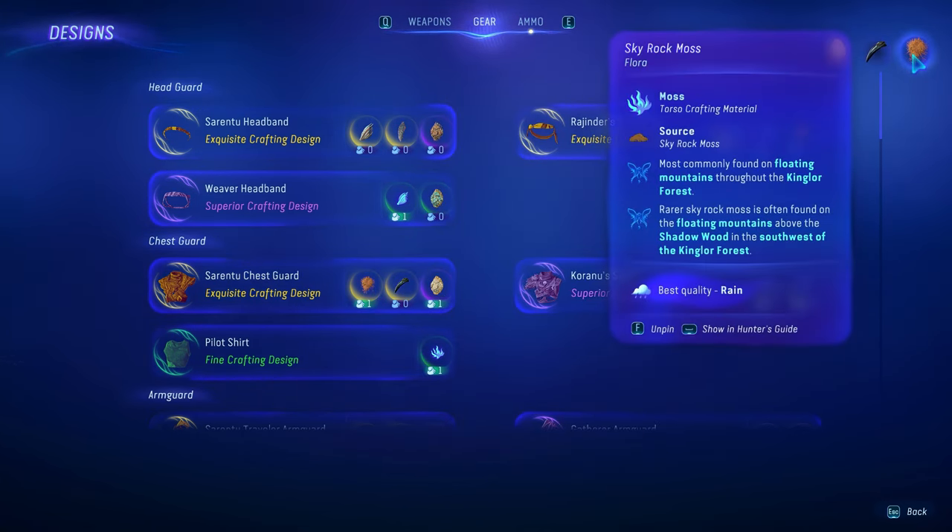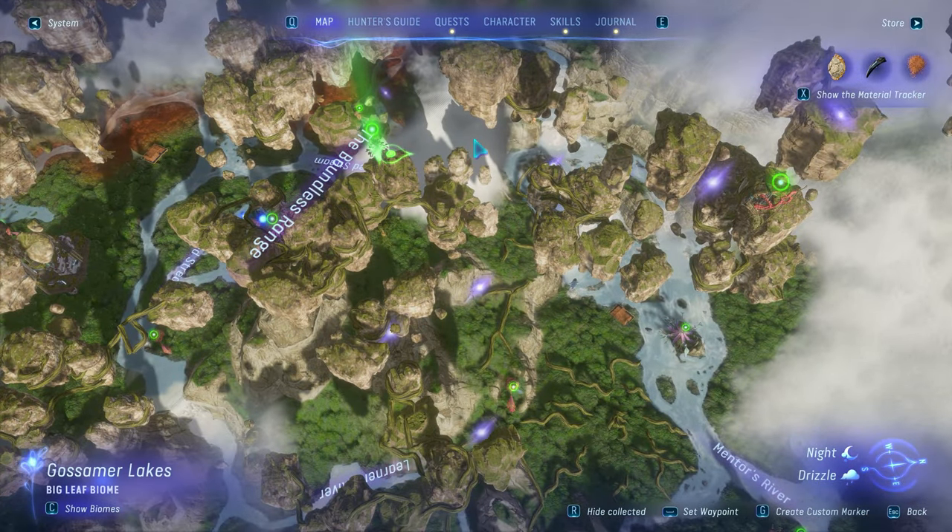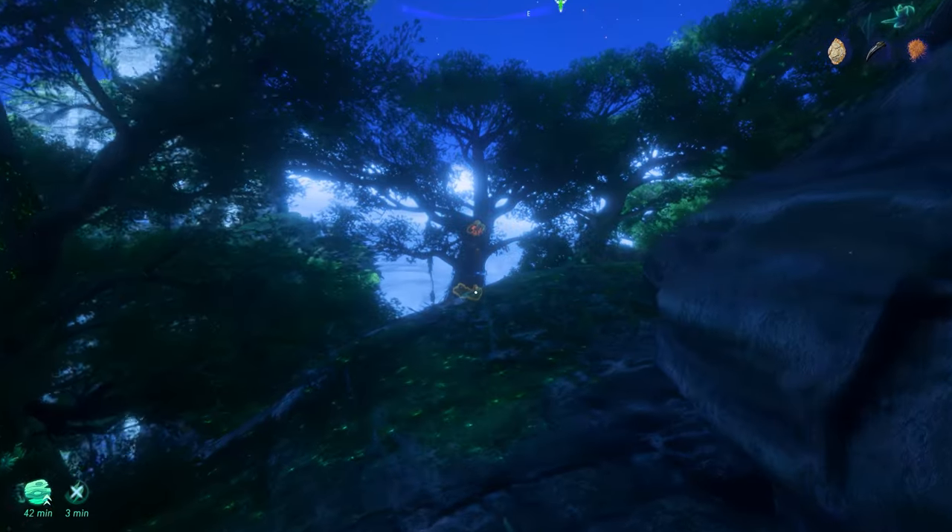First, let's get the Skyrock Moss. The rarer ones are found on the floating mountains which are above the Shadowwood. Go to this specific rock and use your scents to find out the moss.